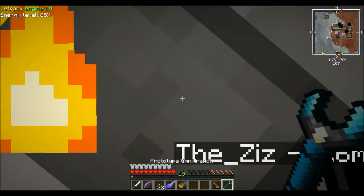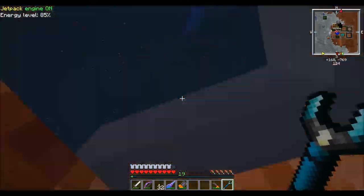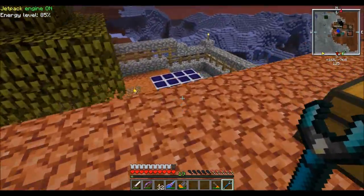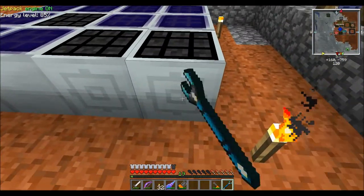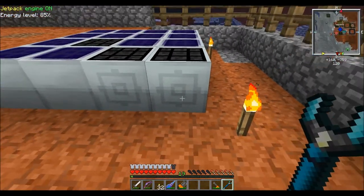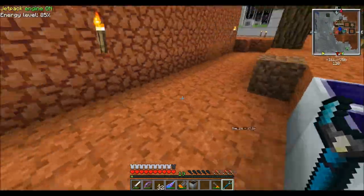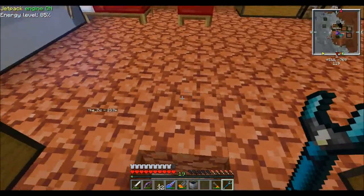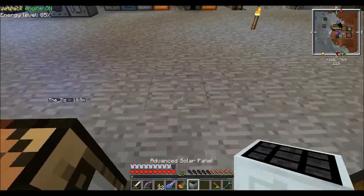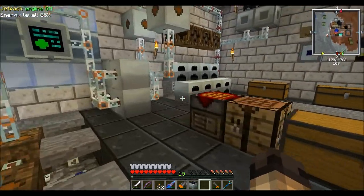Alright guys, so what we're going to do today is we're going to fly outside if we can and we're going to grab one of these advanced solar panels and make a hybrid solar panel. That's the whole point of saving up all that UU Matter. I clicked on the advanced solar panel with the proto wrench and it didn't come off - that made me scared for a second.